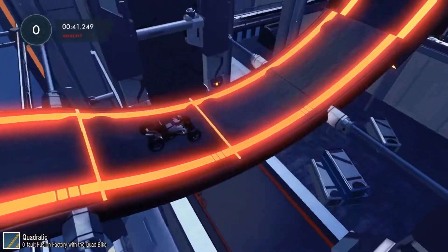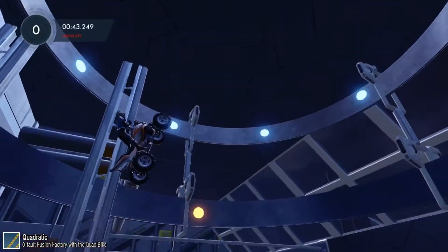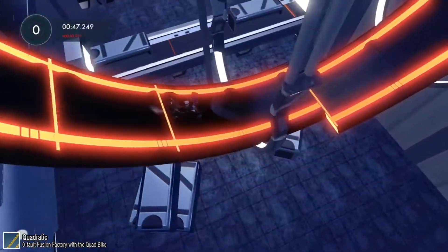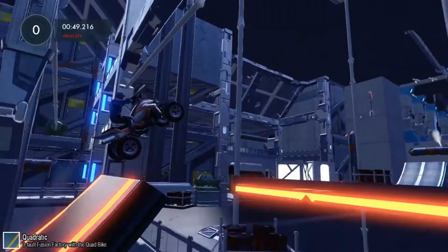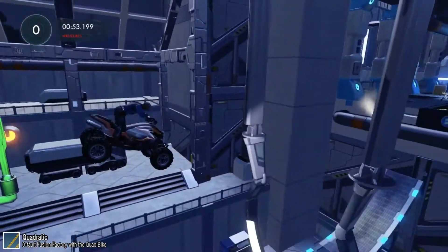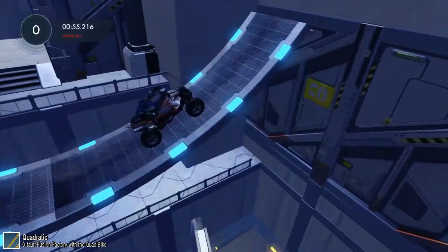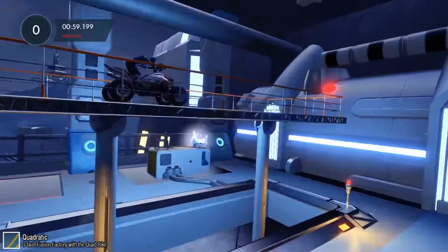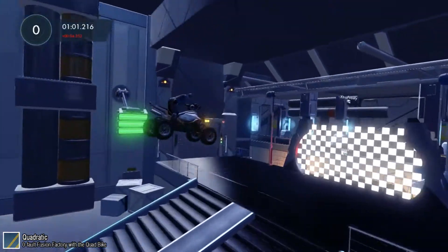For Quadratic, you first need to unlock the TKO Panda in the Cactus Challenge, then go back to Fusion Factory. The thing is, this bike is fast, so if you take jumps with too much speed, you're gonna bump your head and crash. But if you're too slow, you won't make the jumps. This race might take a few attempts until you find the right speed, but the hard achievements are still to come.